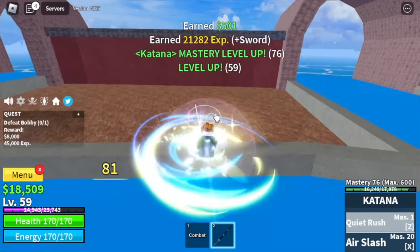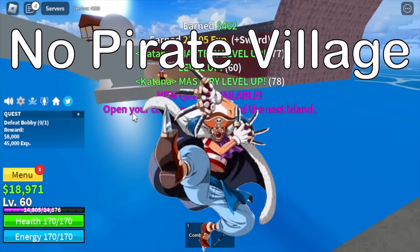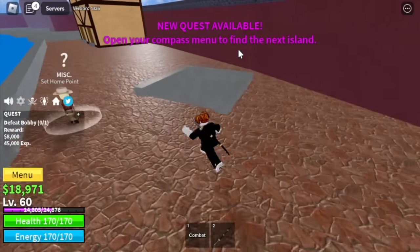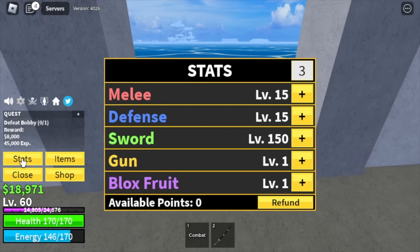We're gonna skip the Pirate Village because the boss there, Baggy the Clown, cannot be damaged by a sword. So at level 60, stat check first: Melee 15, Defense 15, Sword 150.